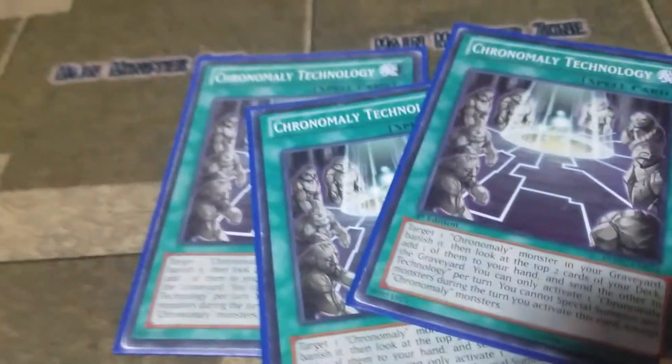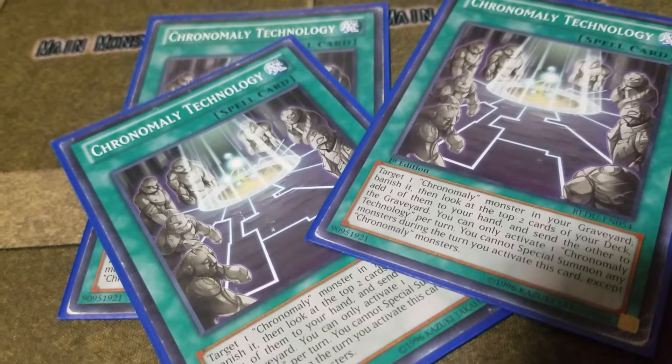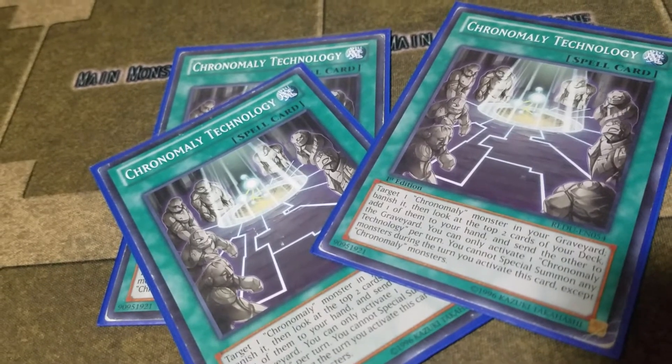Chronomaly Technology lets you target one Chronomaly monster in your graveyard, banish it, look at the top two cards of your deck, add one of them to your hand, and send the other to the graveyard. You can only activate one Chronomaly Technology per turn.